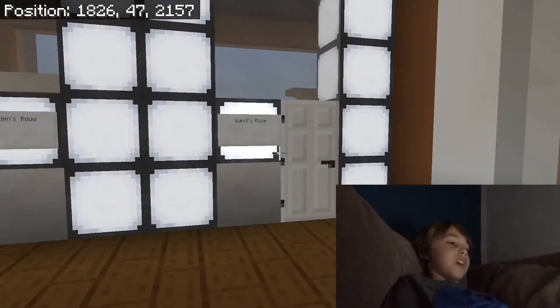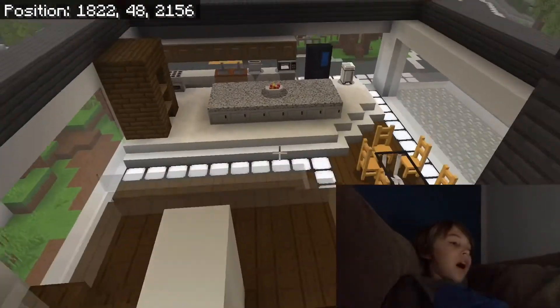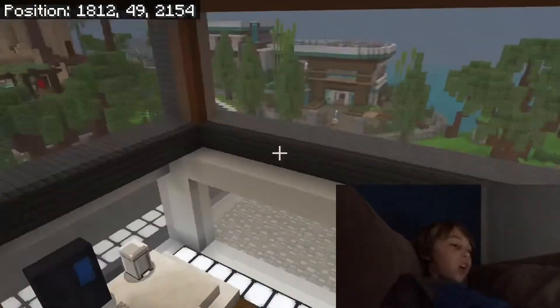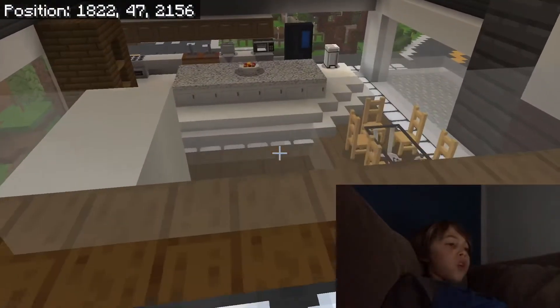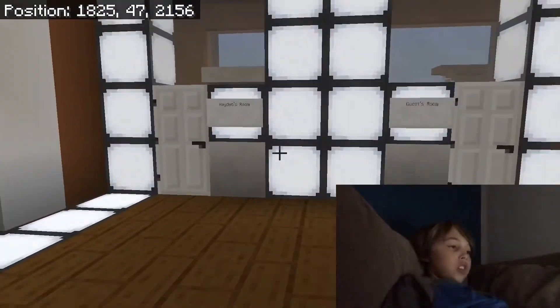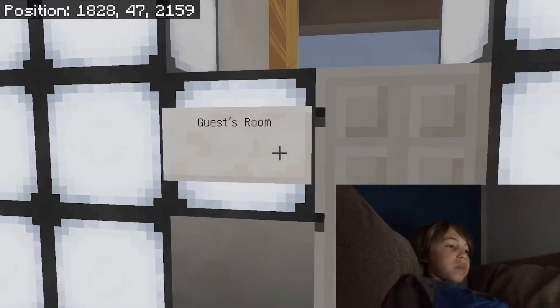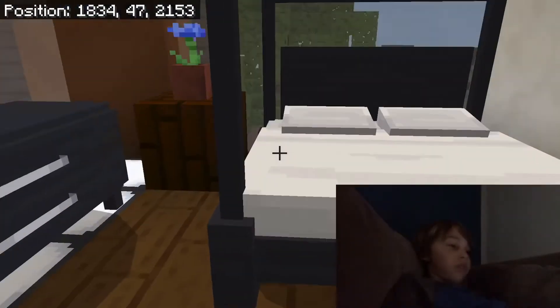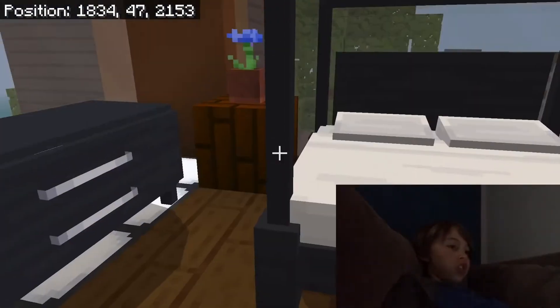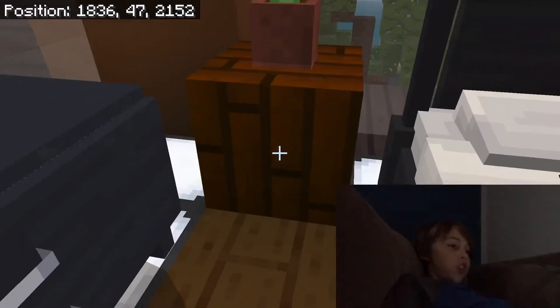Upstairs we have the bedrooms — there are only two in this house because the top floor isn't that big. I wanted to do this balcony thing, so if I hadn't, I could have had room for maybe three more bedrooms. But I kept it open because it gives a nice overview of the kitchen below. One bedroom is mine — I really like the design of this bed with bars that go up and a canopy-style top.